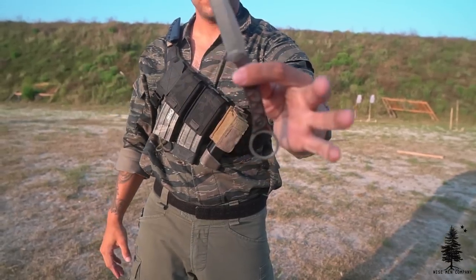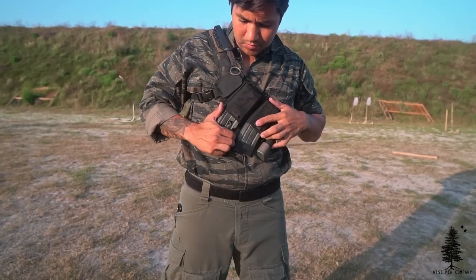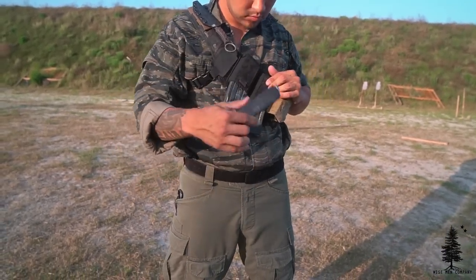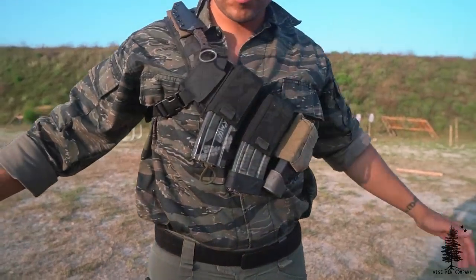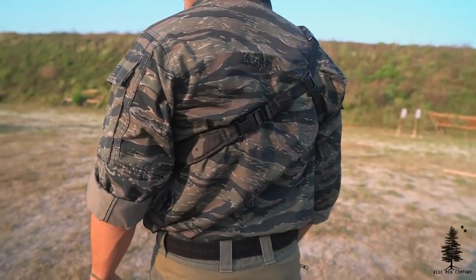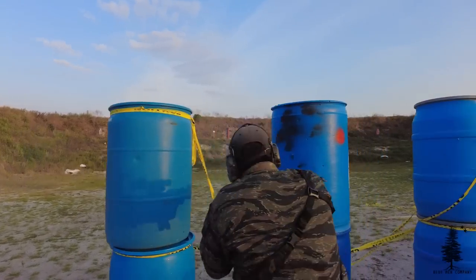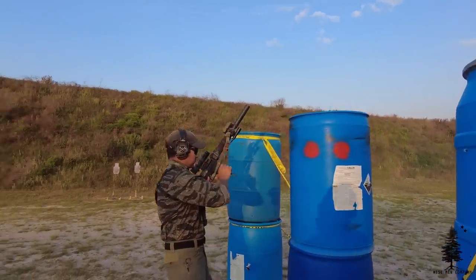Most people run mags upside down and the retention is good enough — this is conducive for very fast reloads. You can reload out of the Invert very quickly. One downside is it can't hold a ton of gear. They do make a revolver pack for the back of it, which is a little auxiliary pack. If you're just getting the Invert, it's not going to hold a ton, but for some of you that's more than enough. You could hold two AR mags, a pistol mag, some med, and a little auxiliary pouch for a multi-tool or flashlight.